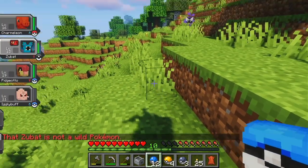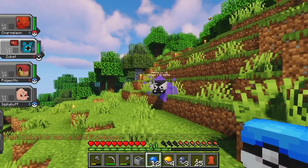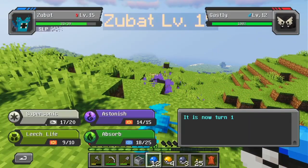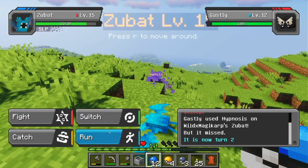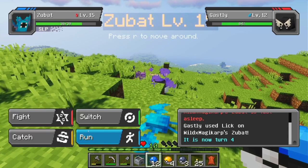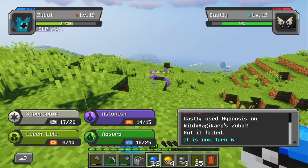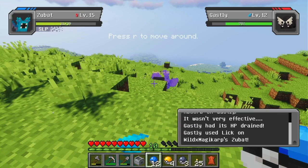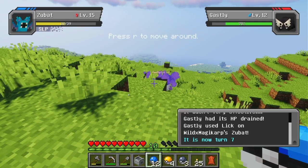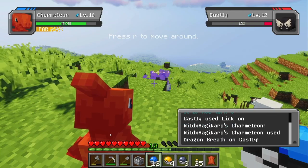Get back on my shoulder, Zubat. Oh — Gastly! I kind of want a Gastly. Level 12. Let's go. Oh my god, why does everything keep putting my Zubat to sleep? Wake up, Zubat. Go Charmeleon — dragon breath. Whoa, okay. That was good.